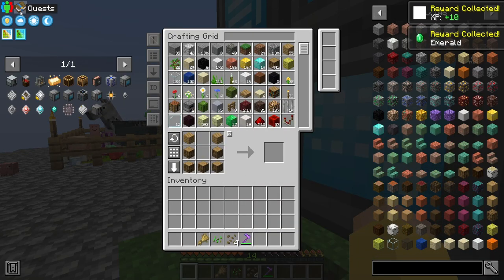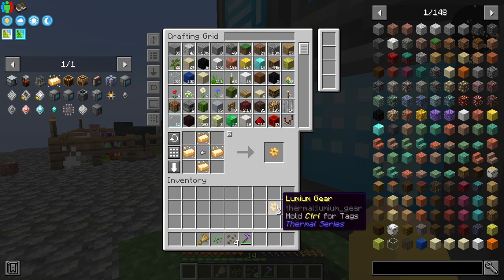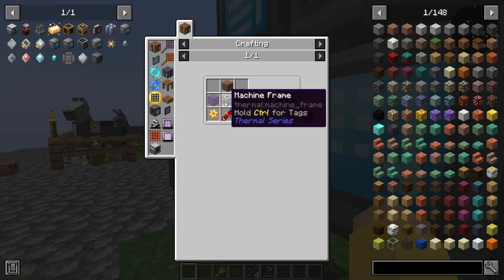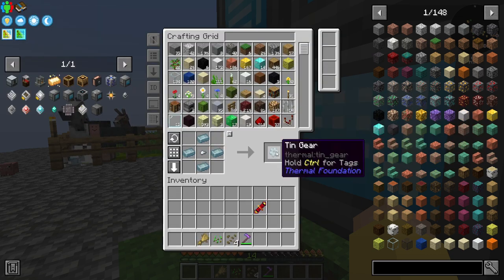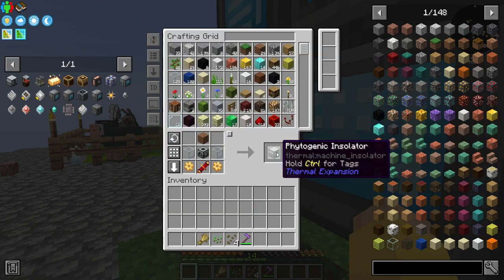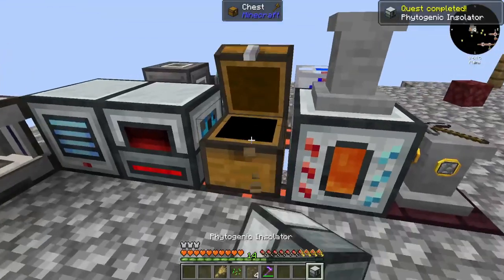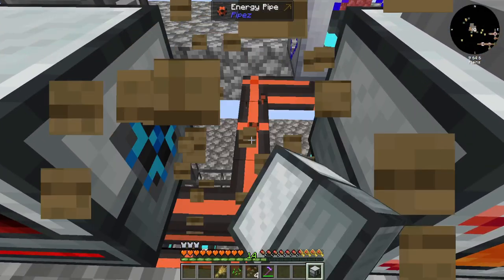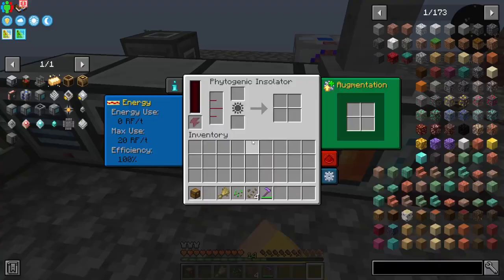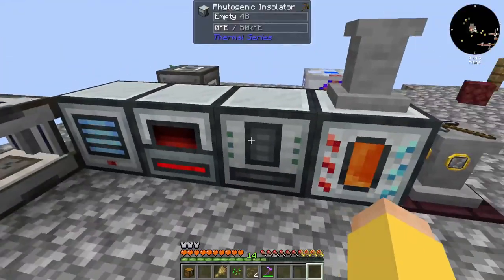So the phytogenic insulator needs lumium gears — which luckily we spent last episode making a little bit of lumium gears. It needs a redstone component and a machine frame, and luckily I've got most of the stuff I need to make all of this. So a phytogenic insulator — I'm just going to put you right here. You are eventually going to get RF hopefully.